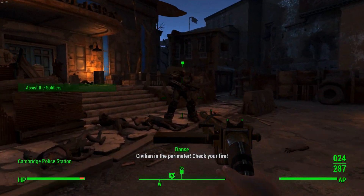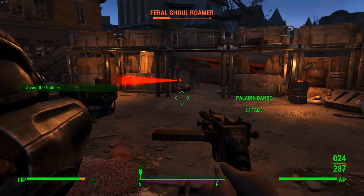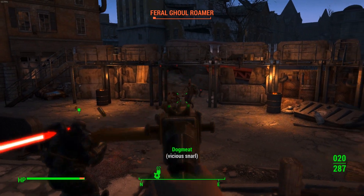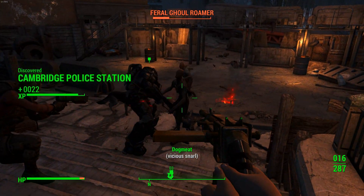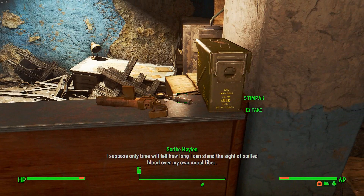Just after that you'll come across the second checkpoint, Cambridge Police Station. At the station you'll need to help the Brotherhood clear out the attacking ghouls before entering. Once inside there are plenty of things to do and take with you — stimpaks, armour, random junk, water, and a dirty mattress to sleep in.